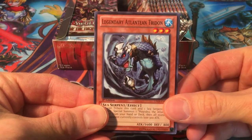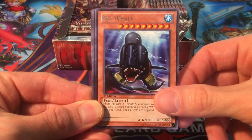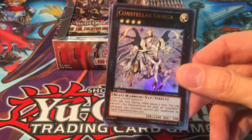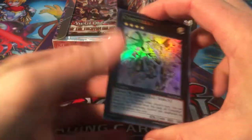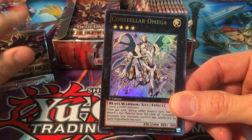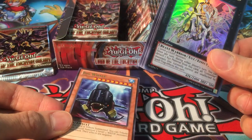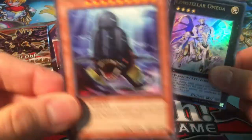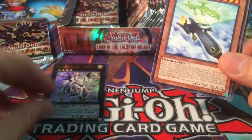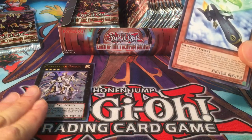Let's see what we get: Legendary Atlantean Trident, Memory Loss, Spellbook of Miracles, Radius the Half-Moon Dragon, Big Whale, and Constellar Omega for our first ultra rare. I really don't like starting off with the ultra rare because I want something to look forward to as I'm going through the box. I'm going to take the first pack on the left — if this is a mat box, this should be our second ultra rare — and leave that for the end.